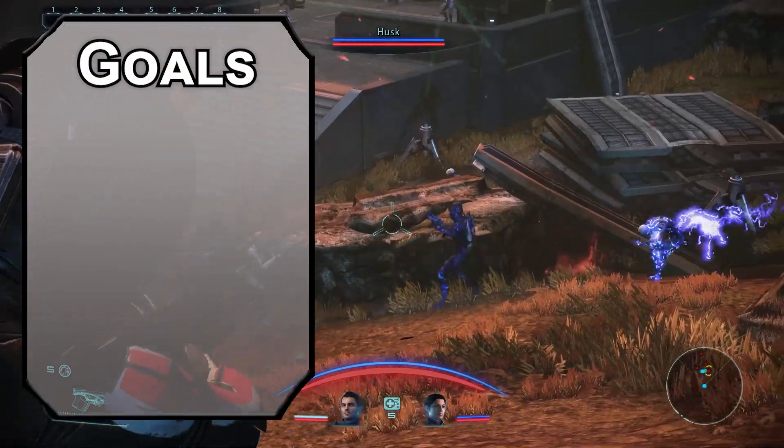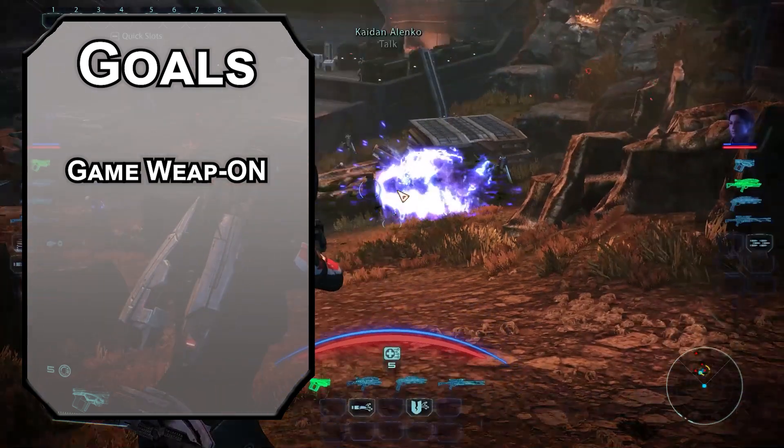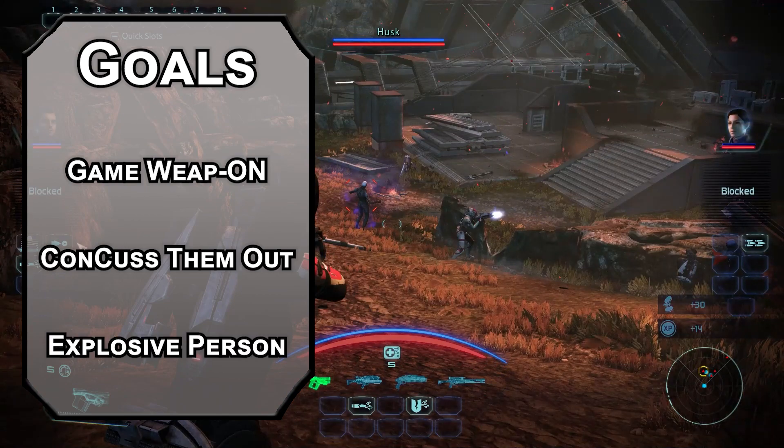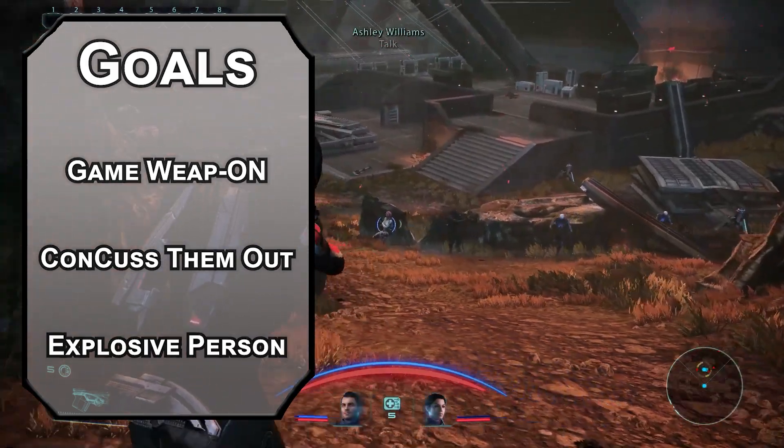Let's start off with our goals for this build. First, we need weapons — that's kind of your whole thing. But some of Ashley's weapons do other stuff, like concussive shots to blast someone across the map, and grenades that explode when you throw them. So still weapons, but not weapons in the D&D sense.